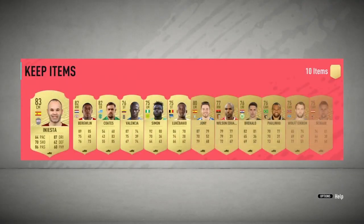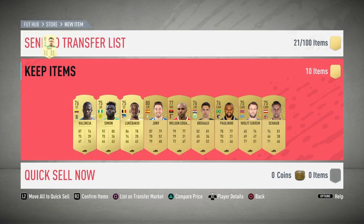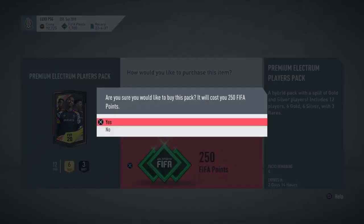It would have been dope if this was like four or five years ago when his hairline wasn't receding — that would have been a good time to pull this card, but right now it's trash. We do get some other decent gold here though — 82 overall. Next pack, premium electrum players pack, 250 FIFA points.